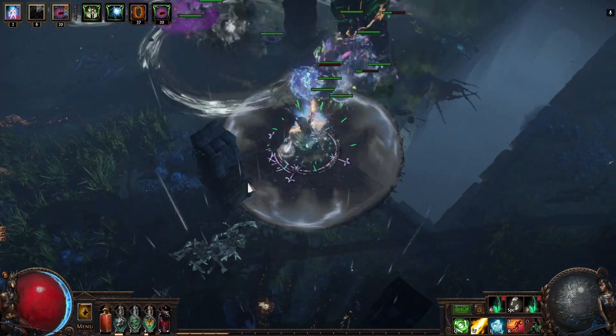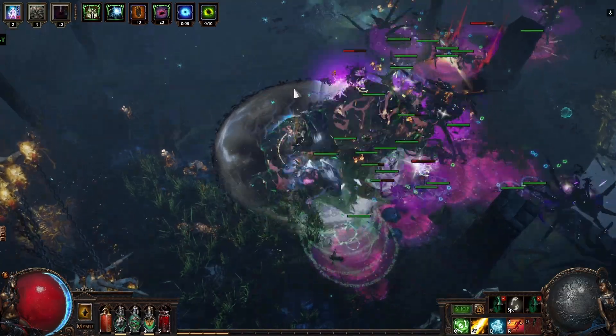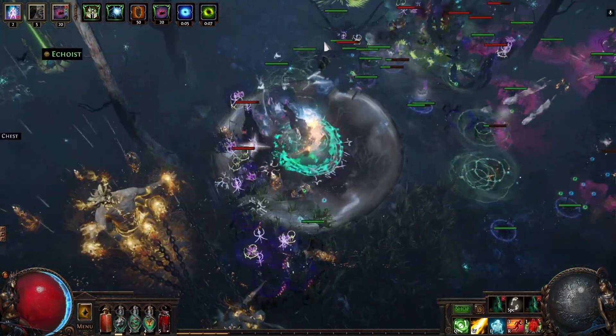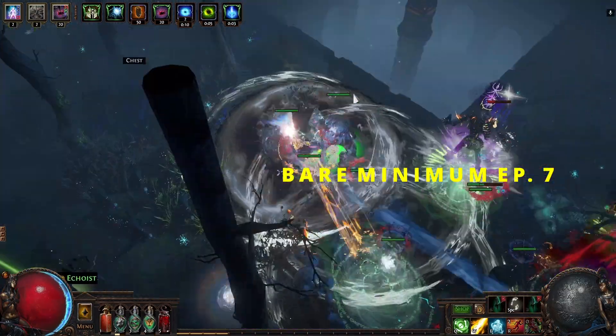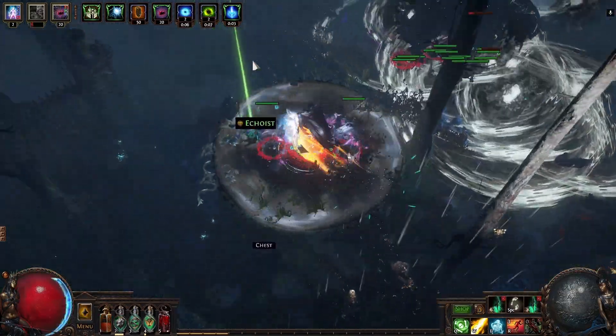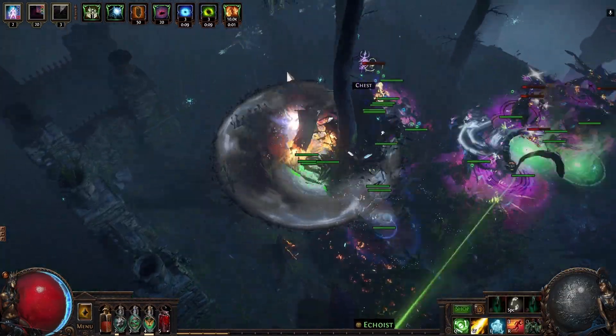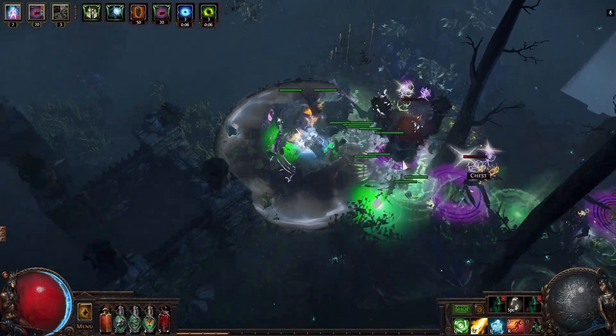Greetings exiles and welcome to Bare Minimum episode 7, a video series where we take a look at low investment, low risk farming strategies. Following my previous episode, I decided to run another 100 of these in a different map and separate the loot of the map from the loot of the metamorph, so that we can have a good idea on how much we are able to make if we take most of the metamorph nodes on the tree.